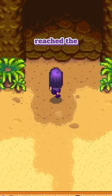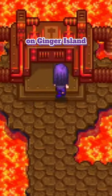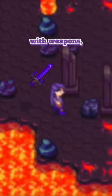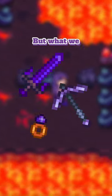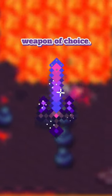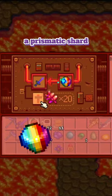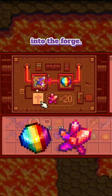How, you may ask? When you've reached the end of the Volcano dungeon on Ginger Island, you'll find yourself at the Forge. Here you can do a whole lot of super cool things with weapons, tools, and rings, but what we want to focus on here is enchanting your weapon of choice. A random enchantment can be added to your weapon through putting in a Prismatic Shard and 20 Cinder Shards into the Forge.